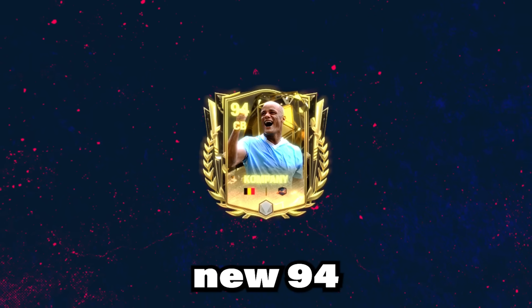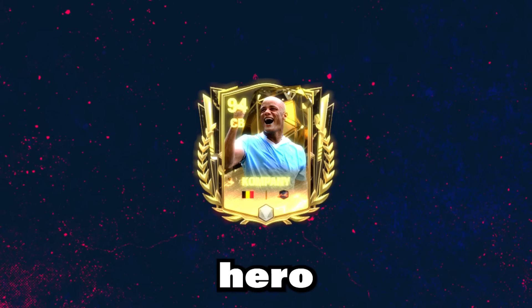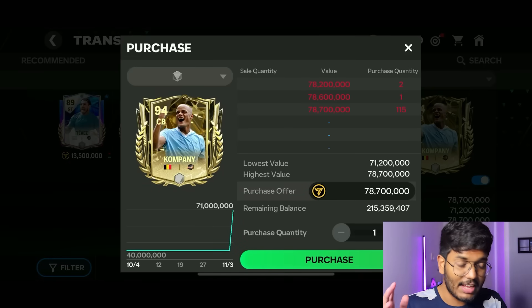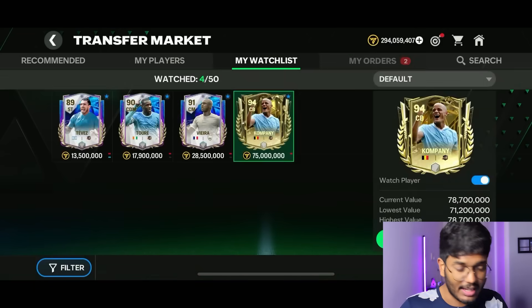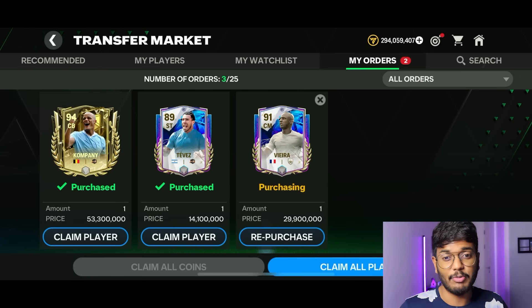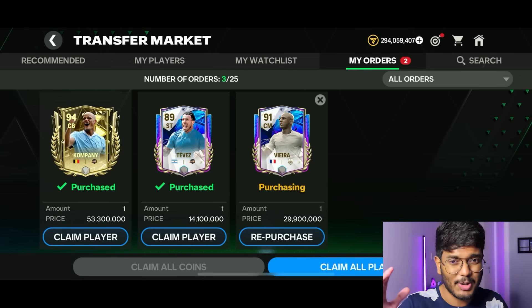Today I'm going to try the new 94-rated Prime Hero Wins and Kompany — he's the best center back in the game right now, going for 78.7 million coins. Luckily I was able to get him for 53.3 million coins. Let's go claim him! By the way, his teammates are going to be decided by this wheel.